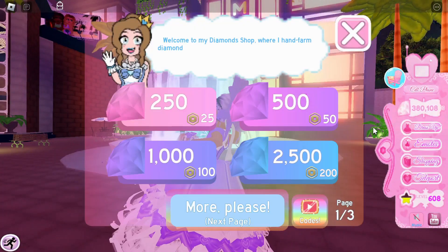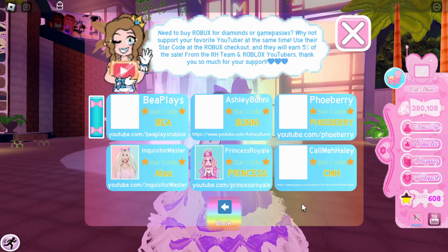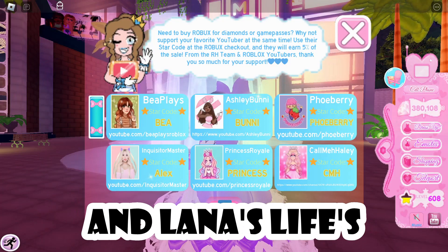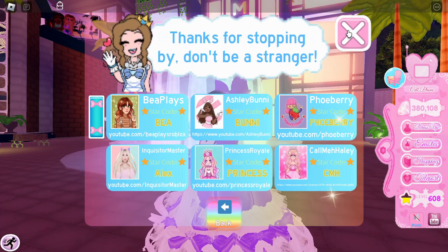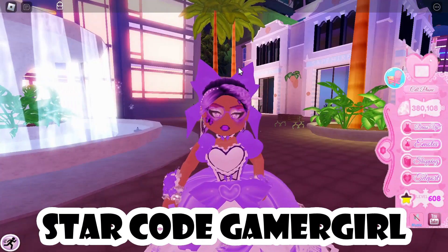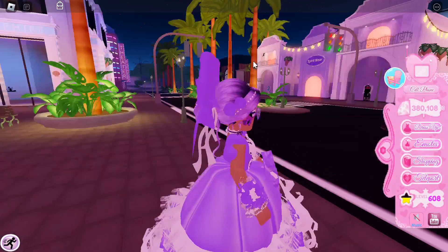Next is something that's mentioned in the update log. If you click on the diamond shop and then click on star codes, you can see Princess Rael, Fobo, and Lana's Lives' star codes have been added to show codes you can use. I have my own star code — star code GamerGirl — so feel free to use it. If you use it, I'll get a commission from Roblox.